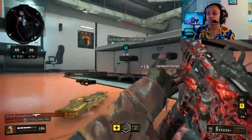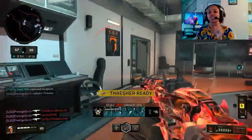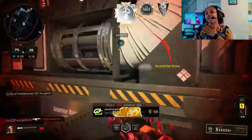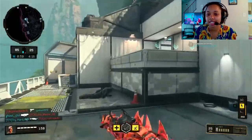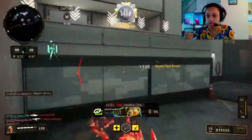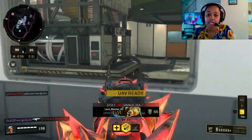FMJ is another one you gotta put on here. I personally run FMJ because it basically lets you shoot through walls and objects — straight skill, no aimbot, no wall hacks over here. FMJ is going to help you shoot through walls and other objects, so it's definitely a must. Especially if they got some armor on — that's kind of a must, I personally keep it on.